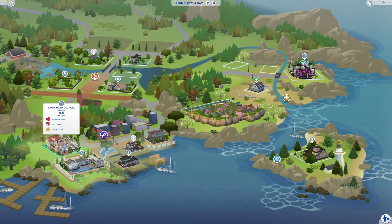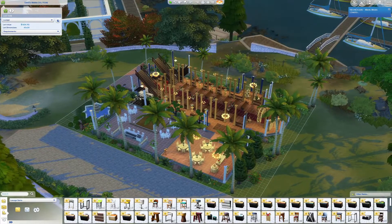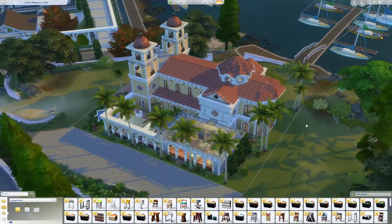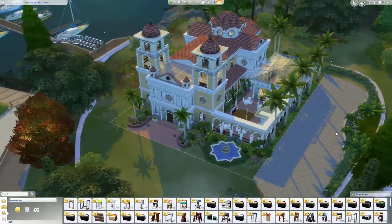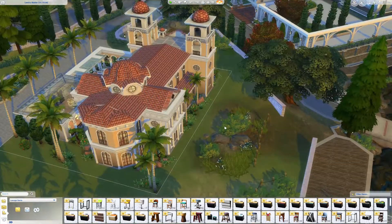The next one I want to look at is a lounge by Lou Maeve — again I'm not sure how you pronounce it, but it'll be in the description. Oh, it's a lounge — let's get these walls up. Wow, that's so pretty! I should have put this in Oasis Springs because of the roof texture, but look at it — it's so cute.